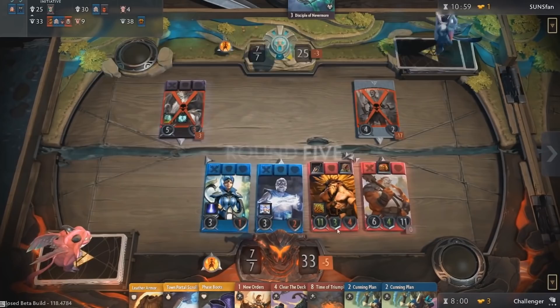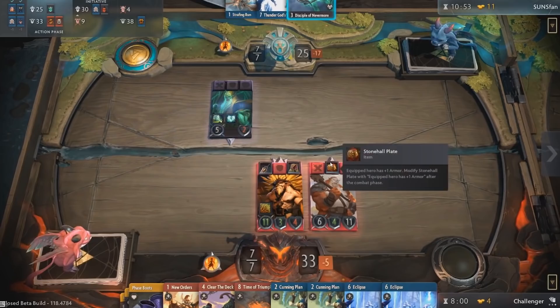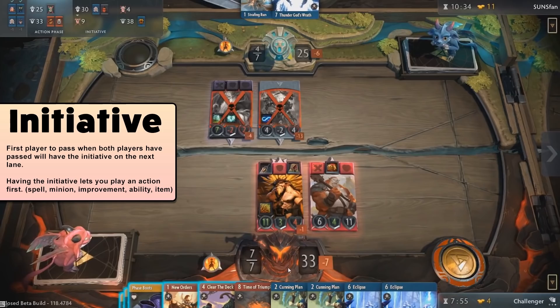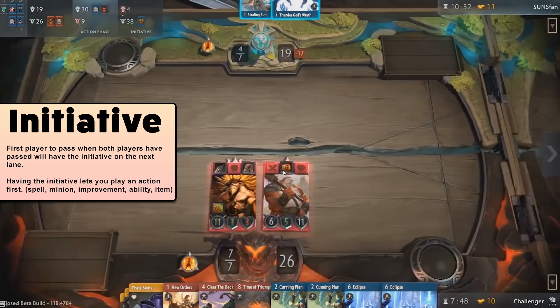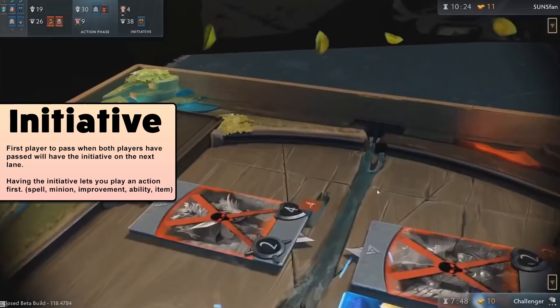Let's say you go first, which is called having the initiative. You can take an action or press the coin to pass. If you take an action — which includes playing a card, a hero's ability, or casting an item — it will take effect, then it will be your opponent's turn. He can either play an action or pass. If he plays an action, it moves back to your turn. Now let's say you passed instead — it would move to your opponent. If he plays a card, it moves back to you. But if he also passes, the game moves on to the next lane. Once all 3 lanes have been passed, it's the end of the round. Whoever passed first will play first on the next lane — this includes moving from board 3 to board 1. It's a viable strategy to do nothing on one board in order to play first on the next. However, if you pass, your opponent plays a card, and then you choose to play another in response, you will not go first in the next lane. It's whoever passes first when both players have opted to pass.